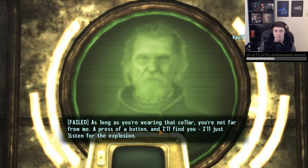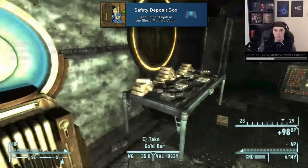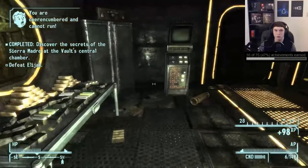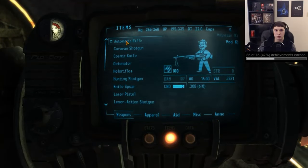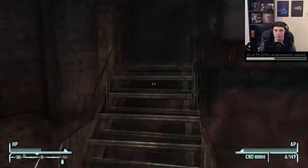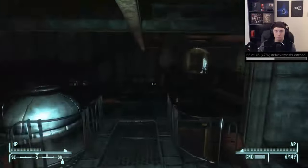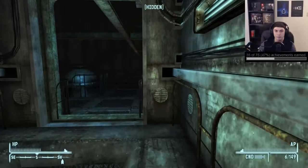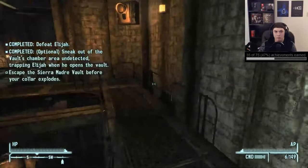Then for the last achievement of this DLC we'll reload our save and work on 'Safety Deposit Box' for trapping Father Elijah in the vault. This one is much harder to do — you'll need to convince Father Elijah to come down to the vault, but this time instead of fighting him you're going to need to run back the way you came so you can get out of the vault without Father Elijah detecting you. If he detects you it'll bring down blue barriers that trap you in there and stop you from getting this ending.